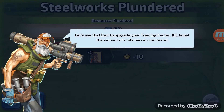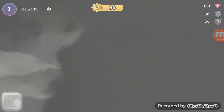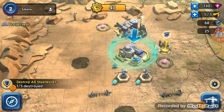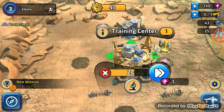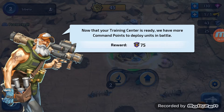Let's use that loot to upgrade your training center. So I guess we go back to base. Now we can upgrade our training center. Five, four, back to five again. I'm glad it's not asking us to spend the gems, but it is showing there. So we get rewards.